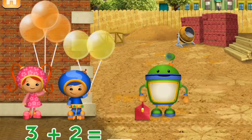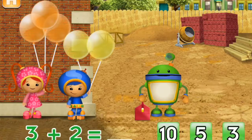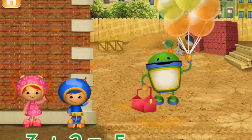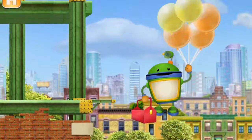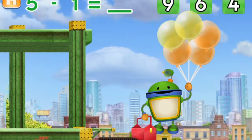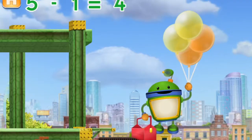Millie has three balloons and Geo has two balloons. If Millie and Geo give me all of the balloons, how many will I have? Tap the total number of balloons! Great! I have five balloons! How many will I have left if I pop one balloon? Great! I have four balloons!